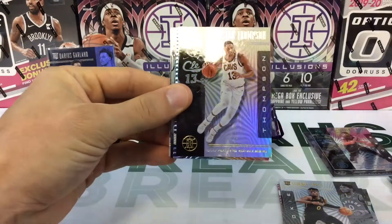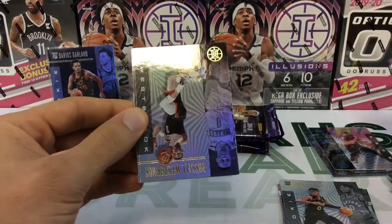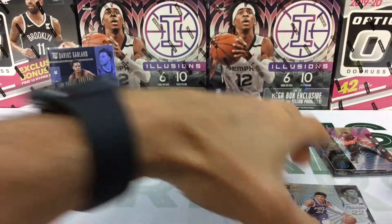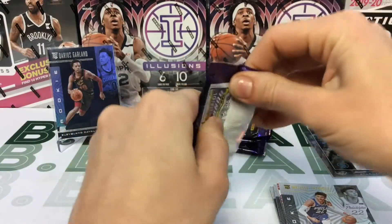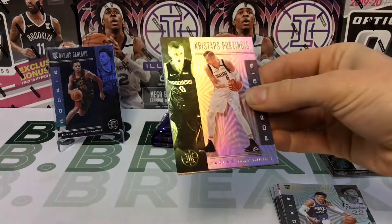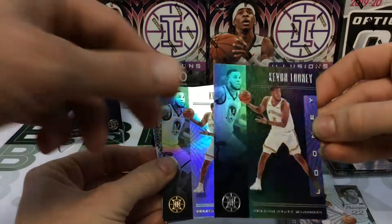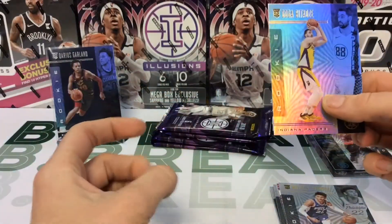Kevin Love, Tristan Thompson, another Russell Westbrook career lineage. We do get a lot of duplicates in the same packs — another base Russell Westbrook, Jamal Murray, and a Matisse. Kristaps Porzingis, Kristaps Porzingis, Kristaps Porzingis, Devin Booker. Another Kristaps Porzingis, another Kevin Looney. Kemba Walker, Kemba Walker, and a Gogan.